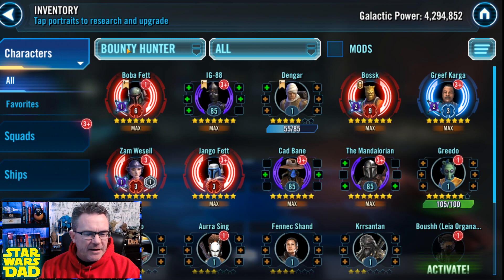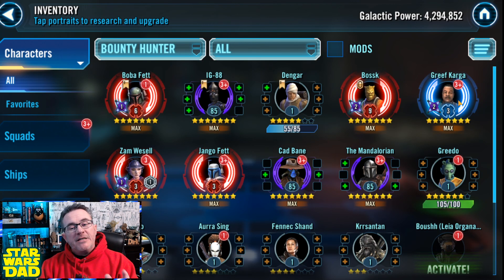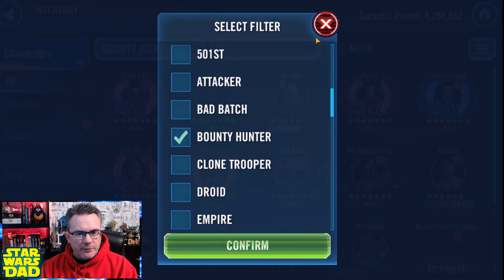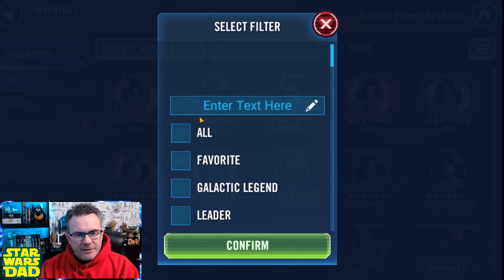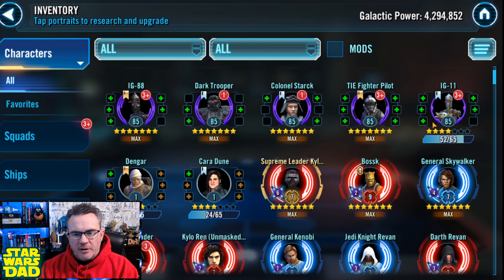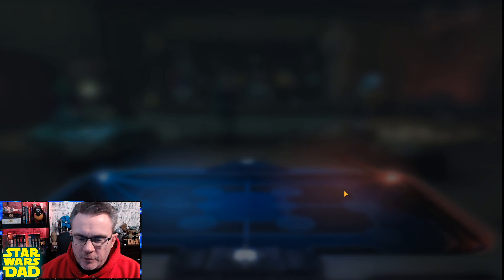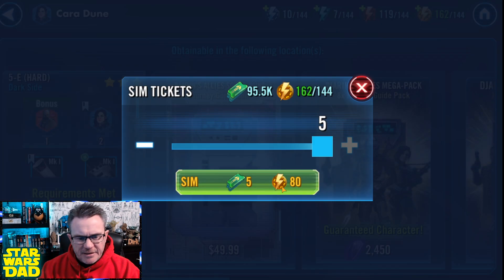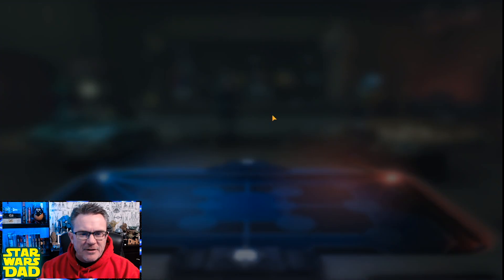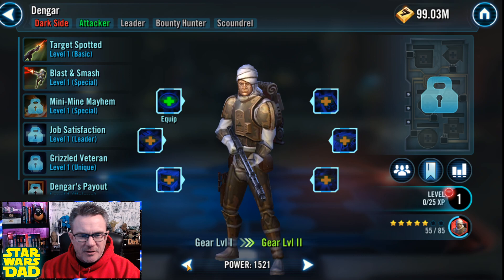And then it comes down to getting Beskar Mando. Actually I've got Greef Karga — I've already got him at Relic. I've got the Mandalorian at seven stars. And as far as my Scoundrels, I have Queel done. The characters I've got to get to get Beskar Mando would be Cara Dune, who I'm going to start farming every day. In fact, let's go ahead and do it right now. I'm going to start farming Cara Dune every day. I need like 160 shards. If I average four or five a day, you're talking a month. That shouldn't be too bad.